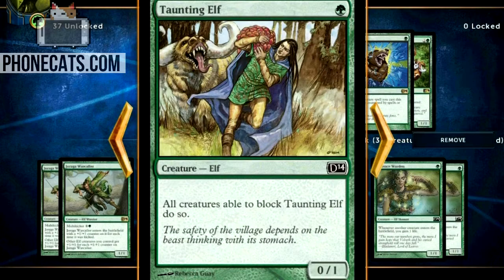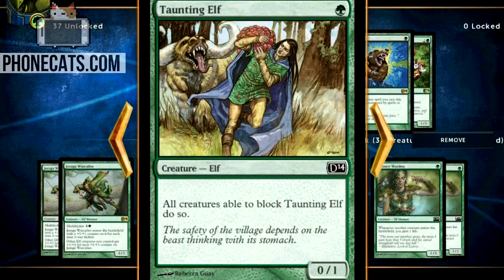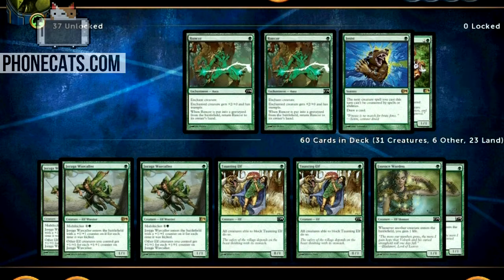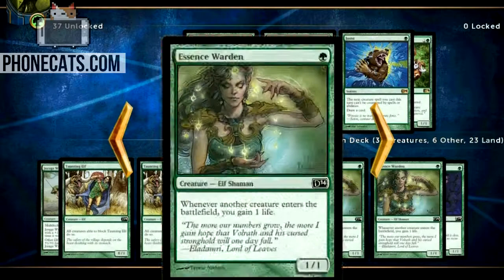Right now I'm playing both of these Taunting Elves and they're really cool and situational. It's one mana for a 0/1 and all creatures able to block Taunting Elf must do so. This is your kill shot — when you attack with all your dudes, everything they have has to block this Taunting Elf. You can even play it as turn one and then just make them deal with it, because sometimes they'll be scared. But this is something that they're going to want to kill.